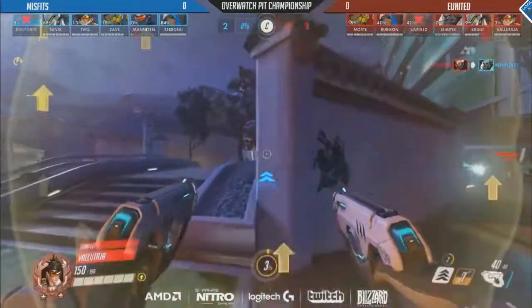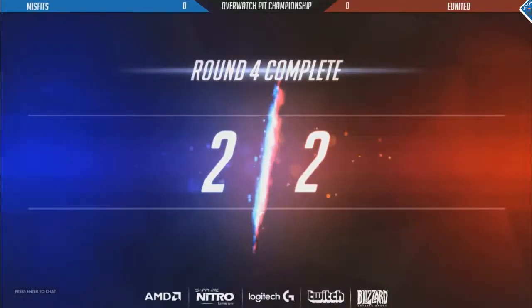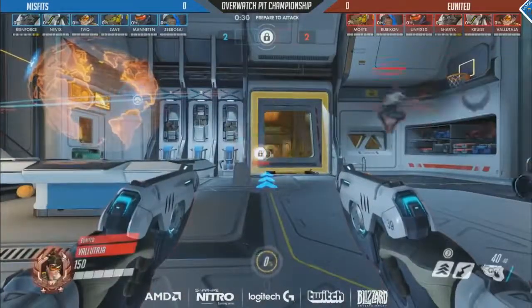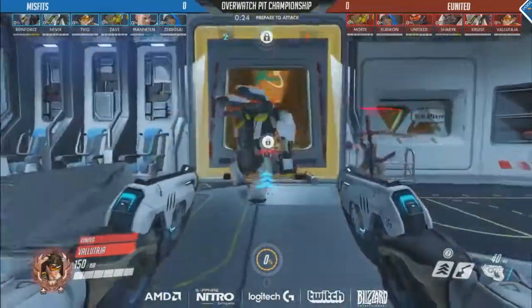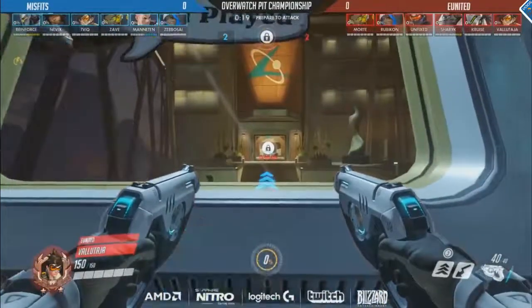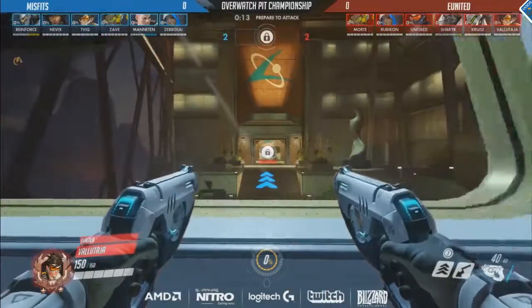Brilliant play coming out from EU United — they're able to claw their way back from the 2-0 deficit. They were really competitive in the first and, to a large extent, the second round as well, and now they've shown that they're really coming out to play. But for Misfits, they're going to be thinking about where it's all gone wrong — the 2-0 lead, and now they're on the bad end of a reverse sweep. This stage previously was good for them, but it required a lot of cohesion, and there was certainly the ability for it to go wrong, so this is going to be a tense final stage for both teams.